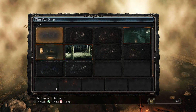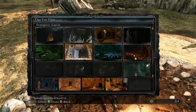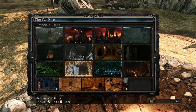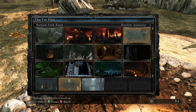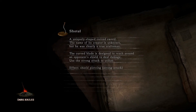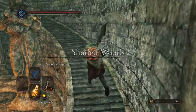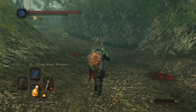We've taken out this area, so that DLC is done. What we need to do is head back to the Shaded Woods and go into the Ruined Fork Road. I'm tempted to head to the second DLC and just go after the sword, but I hate the Fume Knight — oh my gosh how I hate the Fume Knight. I love that sword, but oh my gosh.